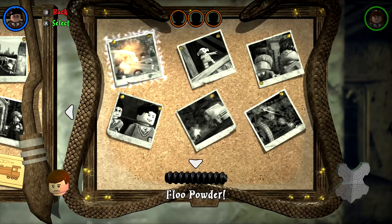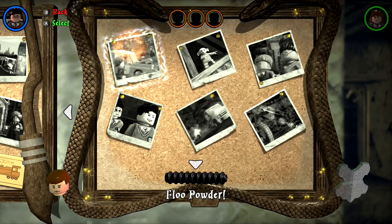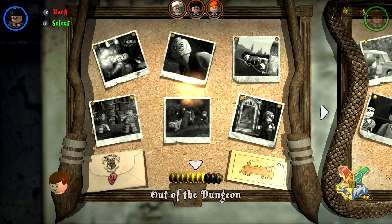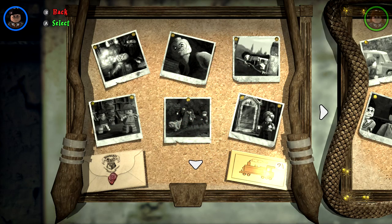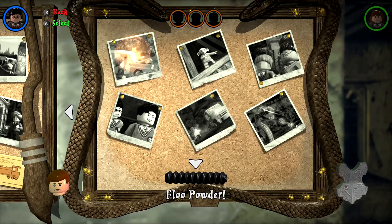You can already see the different post-it board representing the year. This time there's a bunch of spiders and a snake border. Last year there was the invitation to Hogwarts and the train with nine and three quarters and the broomsticks. That's really cool. Anyway, we're doing the first level, Floo Powder.